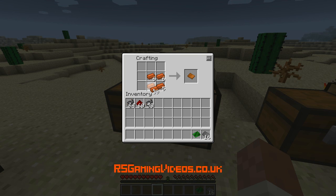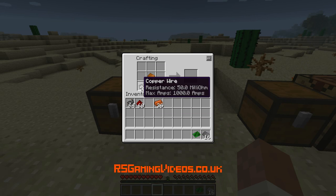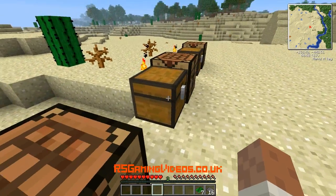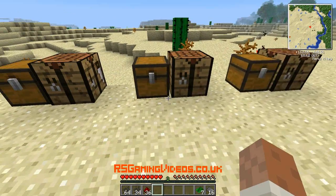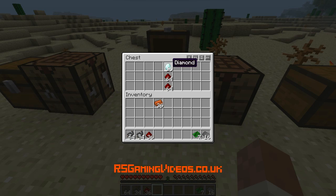Just make loads and loads because we're going to want some of those. Put those in the middle, insulated wire around the outside, redstone around the other outside, and basic circuits. So we've now got seven of those. Now we've got these basic circuits and we want to turn these into advanced circuits.